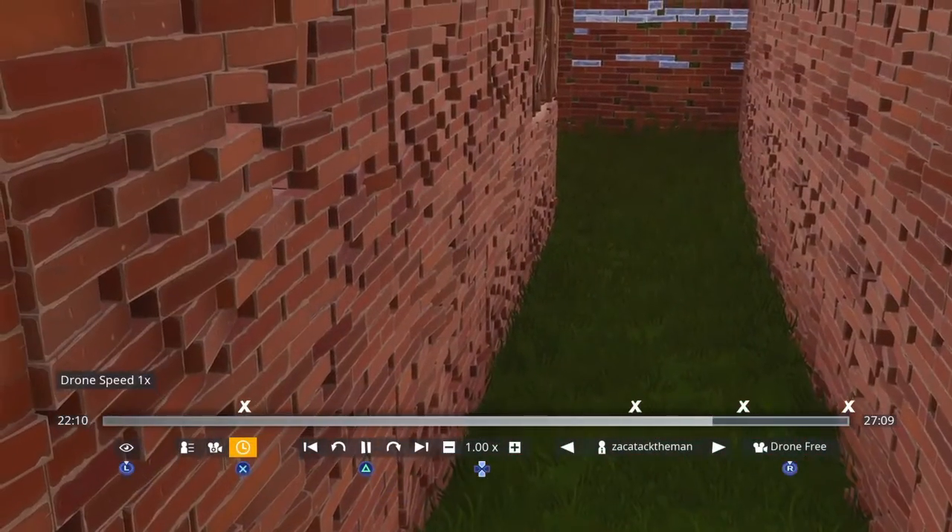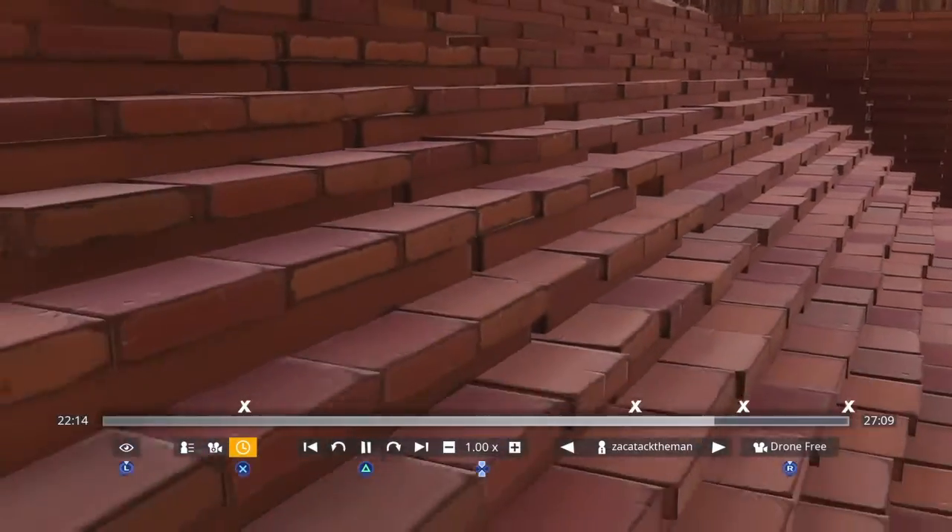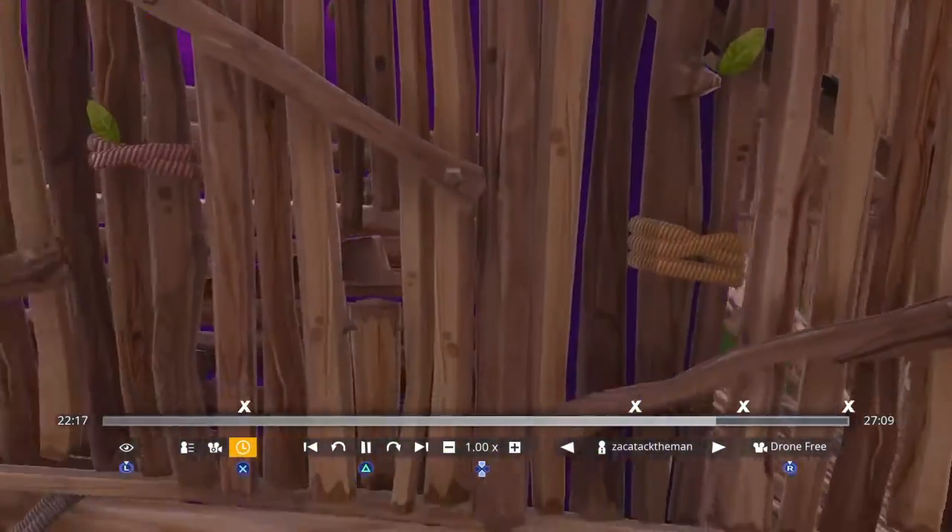So first we have one layer here, then we have another layer with stairs — so basically three layers already. And then four layers in here.